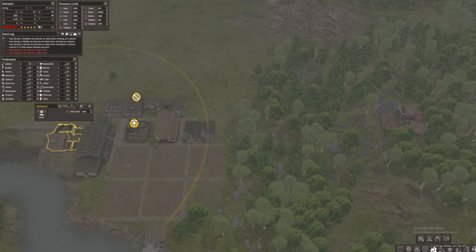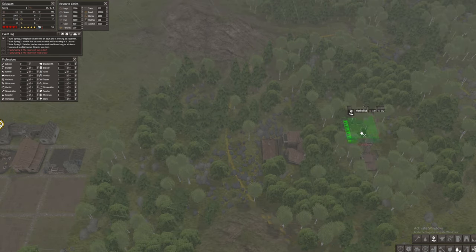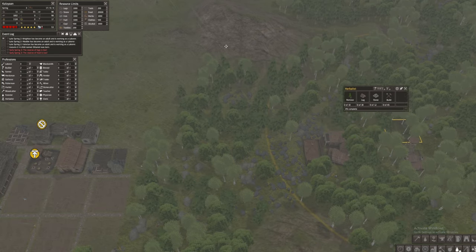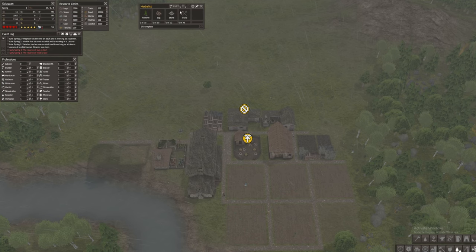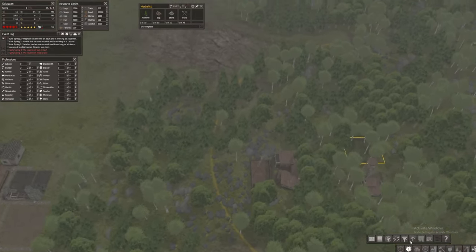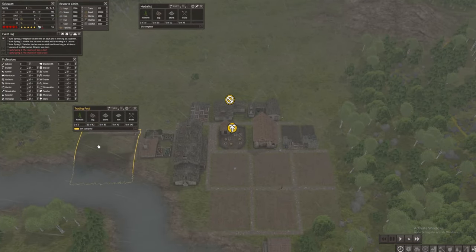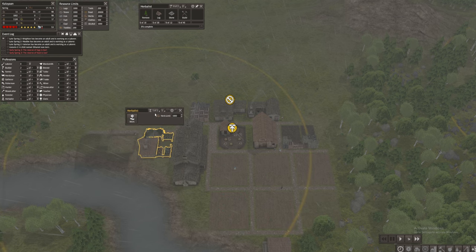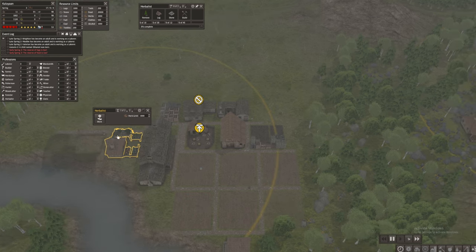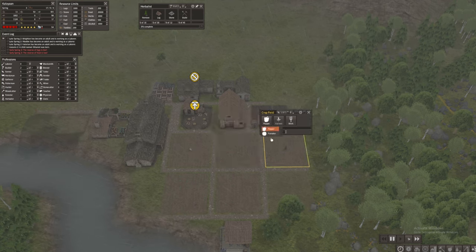First thing we will do is create a new herbalist somewhere within this area in the forest. After establishing it, I want people to deconstruct the old one. I'd like to prioritize building this new one — I'm also building a post — and then we can start deconstructing the old herbalist after we've built the new one.